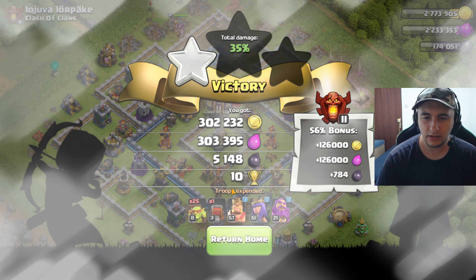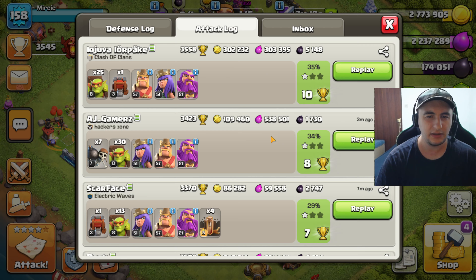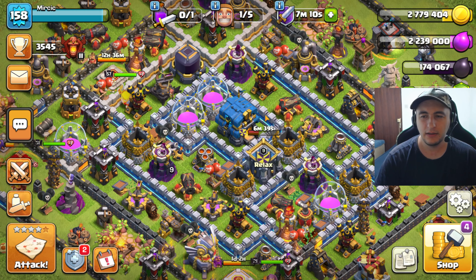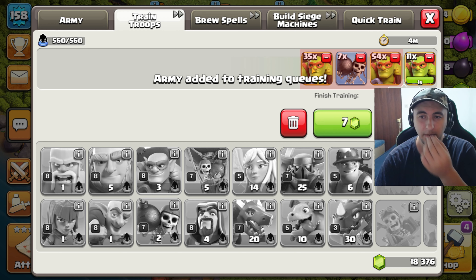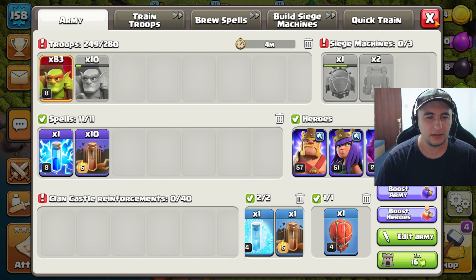10 trophies and quite a lot of dark elixir. I didn't overspend it — just 25 in a wall wrecker. We have one star to work for but we do have a lot of army already made. 83 in heroes, so let's go.